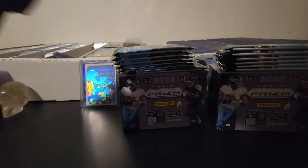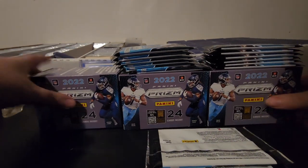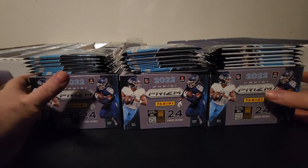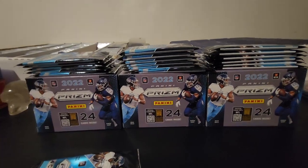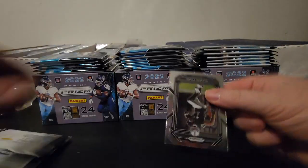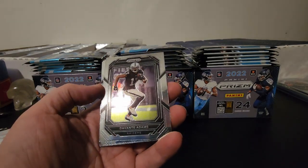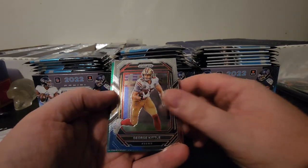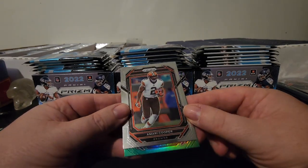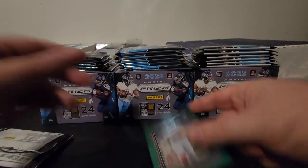All right, one more to get sorted and we'll go ahead and rip right in. We got three blasters, here are all the packs. Pack one, blaster one. We got Davante Adams, George Kittle, Marci Cooper, and then our first green — first green is going to be a rookie card for the Giants. That's going to be Daniel Bellinger on the green.